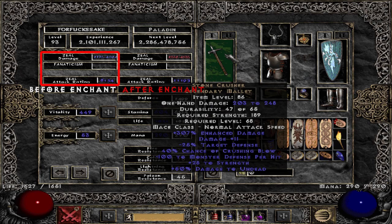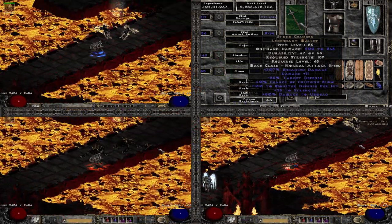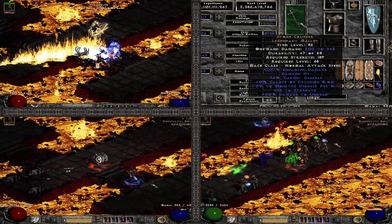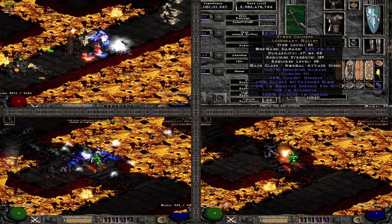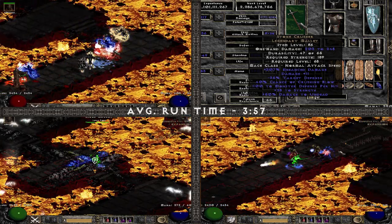The last of the unique items I tried was Stone Crusher — massive physical damage, an extra damage mod, plus crushing blow, strength, and minus target defense. If any weapon could show how well raw physical damage scales with built-in Zeal speed, this would be the one. Results were one of the better ones, with a runtime of 3 minutes 57 seconds.